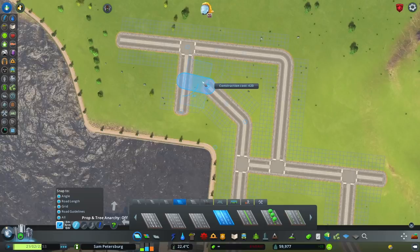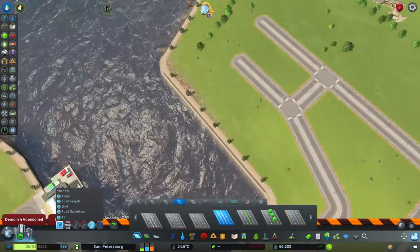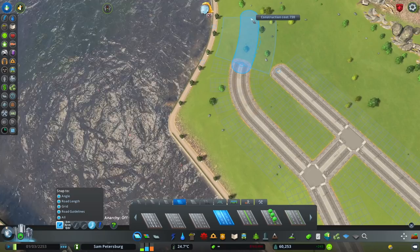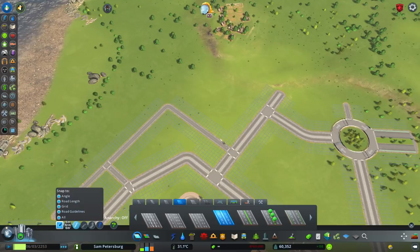This side over here is going to be where all of the residential is — a little bit of commercial as well, but mostly residential. The residential is on this side because it's further away from the cruise ship terminal. The cruise ship terminal side is going to be a little bit noisy, so people staying in the hotels can deal with it. The people on this side will have it much more quiet, making it a good location for all of the residential.